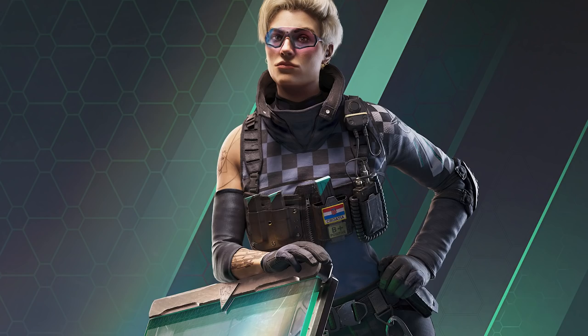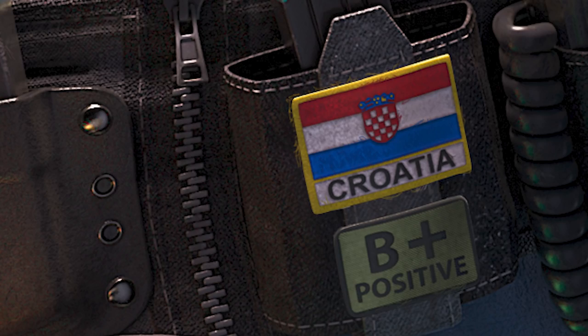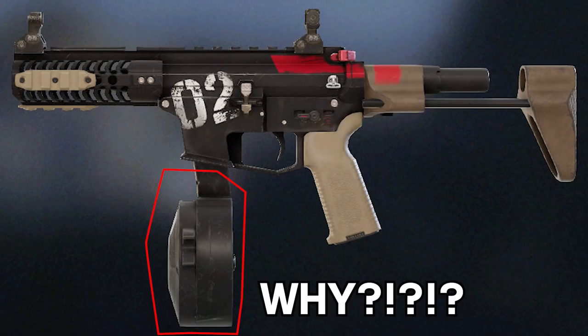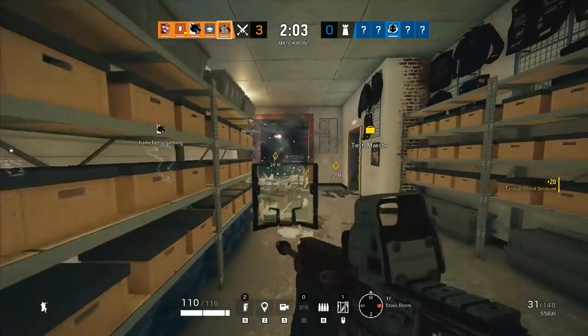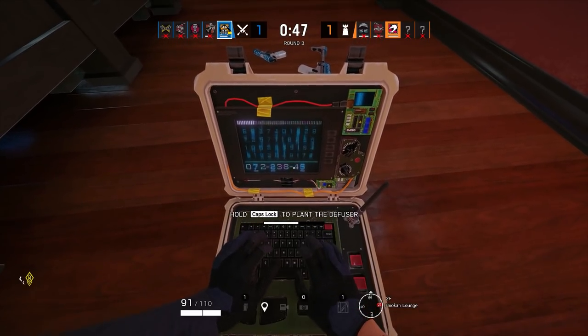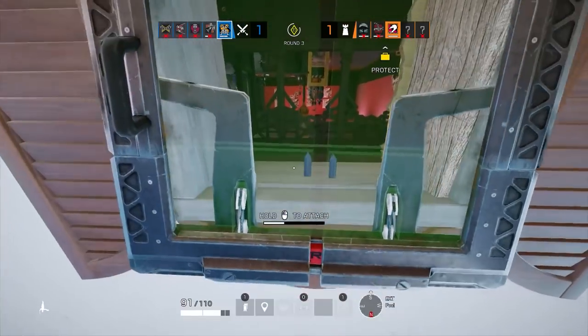Osa is this operation's brand new attacking operator from the land of Coastline Dia, also known in most circles as Croatia. She's a two-speed with Thermite's 556, Jackal's weird-ass-looking snail mag PDW, and the Russian Makarov as a sidearm. Osa's claim to fame is a bulletproof deployable shield that she can bring on attack, although there are some important differences between this and the conventional deployable shield you are probably used to seeing on defense.